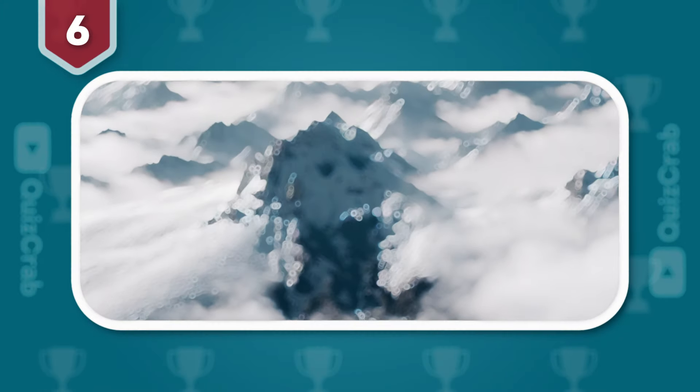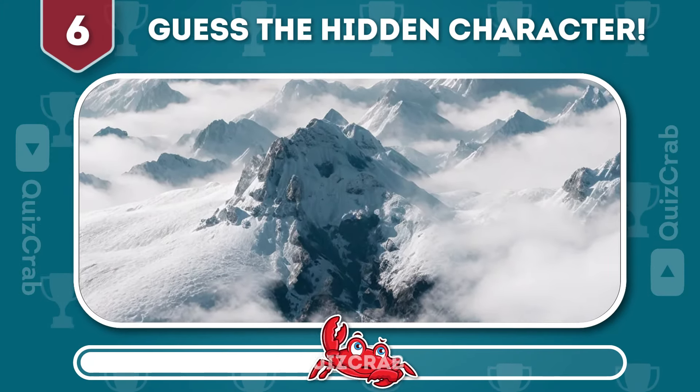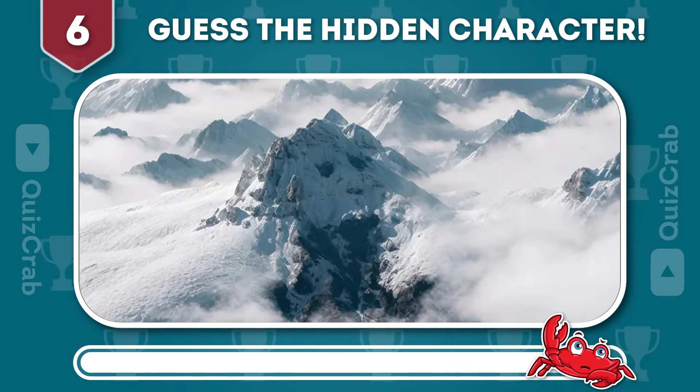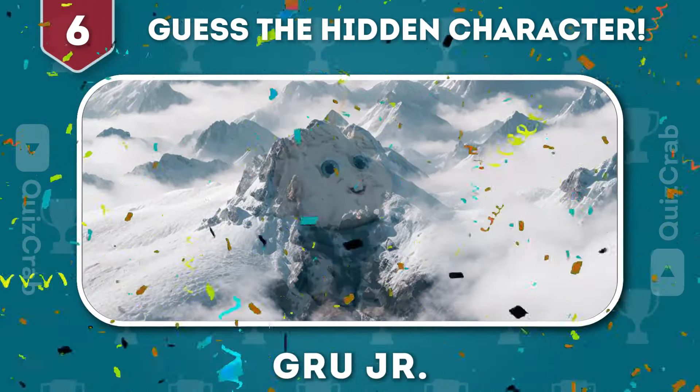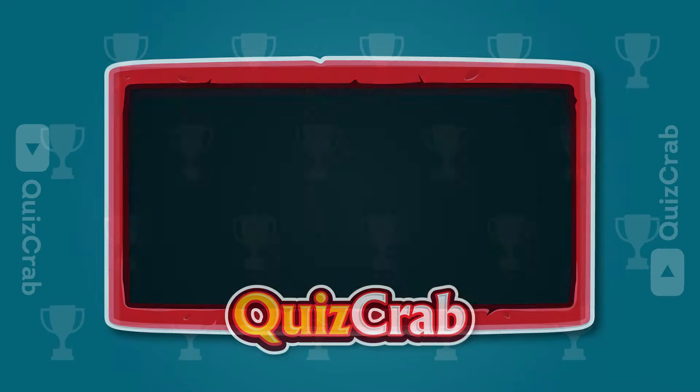Round 6. Can you guess this character's optical illusion by squinting your eyes? Yes, you got it. It's Gru Jr. Come back here.